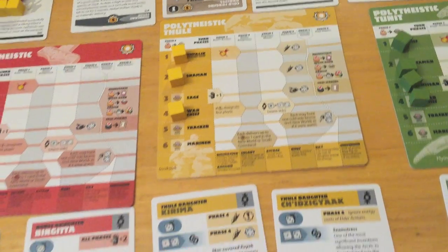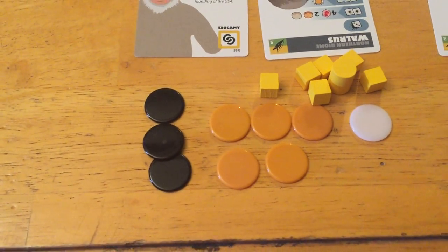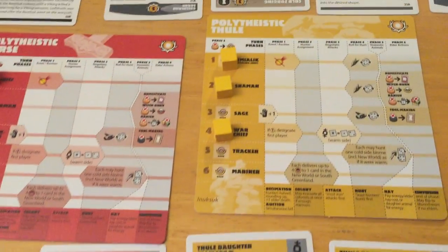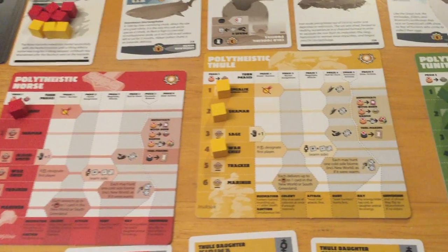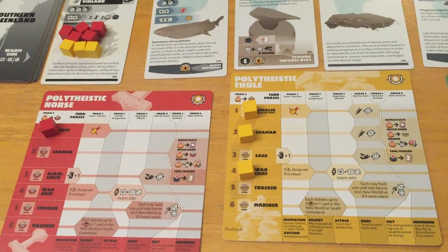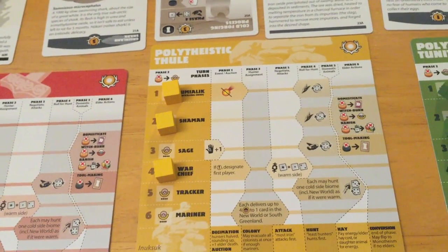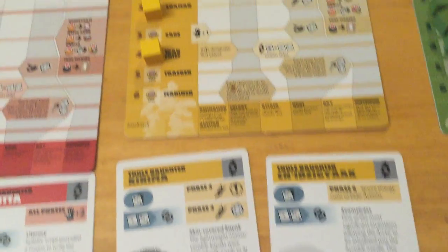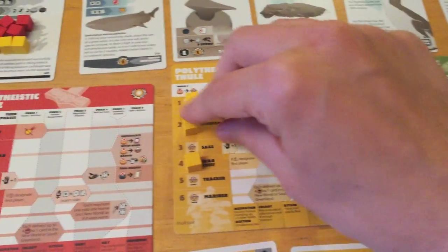Yellow needs to do some raiding — that might be really good for them. They have five energies, a fair amount, but paying three and not having a lot of energy up here in the north is tough. Without a mariner they can't go south, and green goes first so yellow goes last. They want to keep their options open. Their shaman lets them re-roll threes; their daughter only re-rolls fours. Since neither is relevant on the current board, they'll let their shaman die and keep the warchief — paying two energy for elder upkeep.